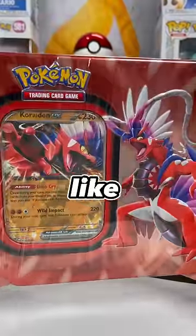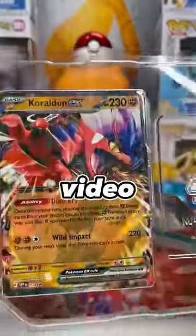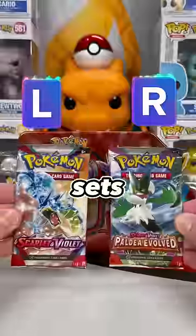Is it just me, or does Coridon always look like he's screaming? Let's take a quick look inside — in case you didn't see the Moridon video, you get five packs, including Brilliant Stars and Silver Tempest. But let's grab two packs from the newer sets and do a battle.